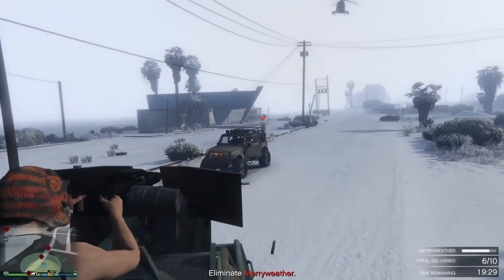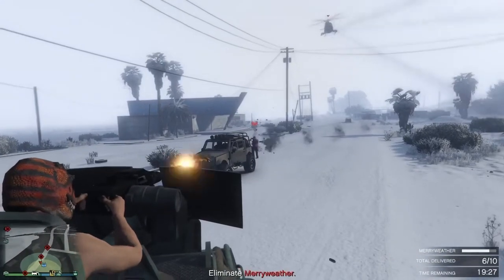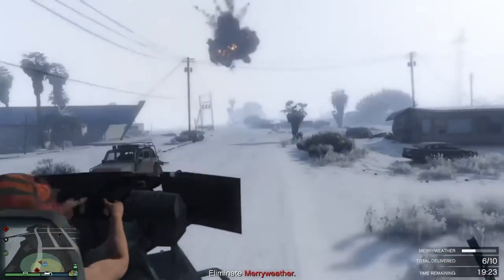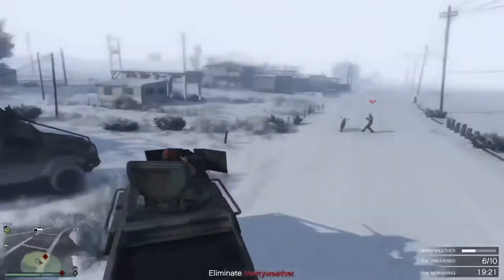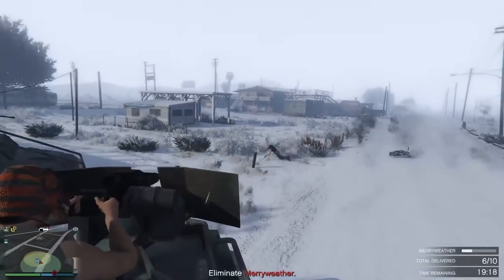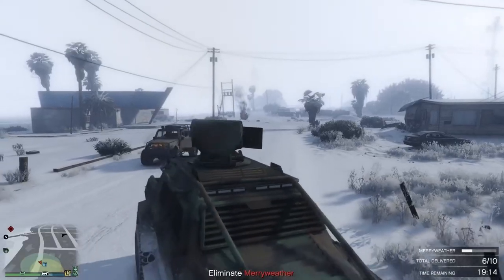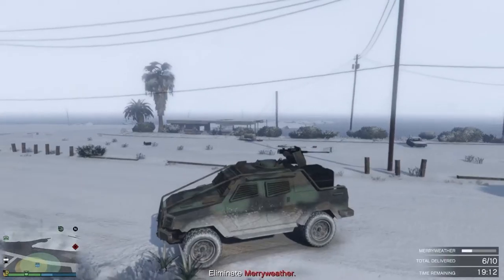Now the turret on this Insurgent is absolutely amazing - you get to use it on some little secret missions like this. Now we'll get into why this is a secret mission in a moment, but before we do guys, there's another way you can activate this turret. How you use it is the D-pad to the right once you're on it, and if you press the D-pad to the right once you're on it, you'll drop down into the seat.